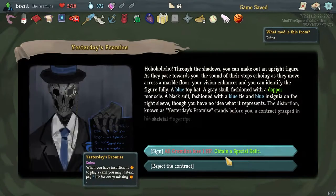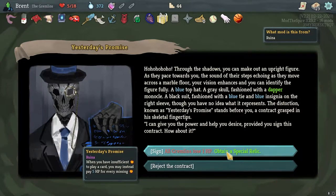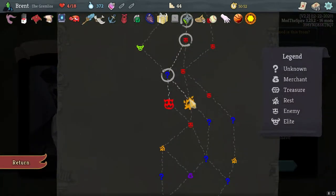We're going to go here. All Gremlins lose one HP. Yesterday's Promise. Whenever you have insufficient energy to play a card, you may instead pay five HP for every missing energy. Reject the Contract. I kind of just want it because I don't think I've seen it - that's pretty cool. I like it.